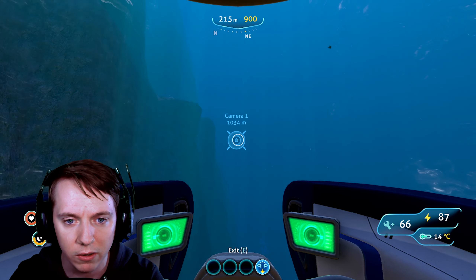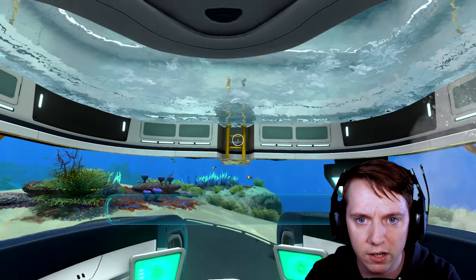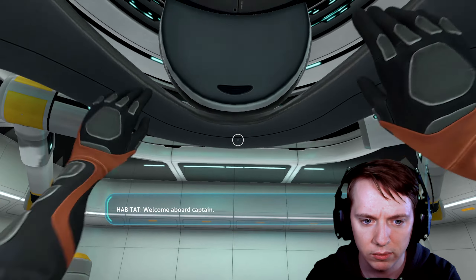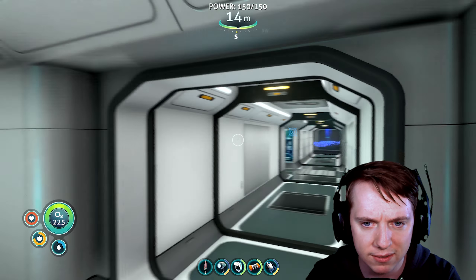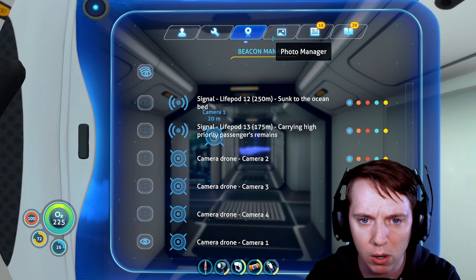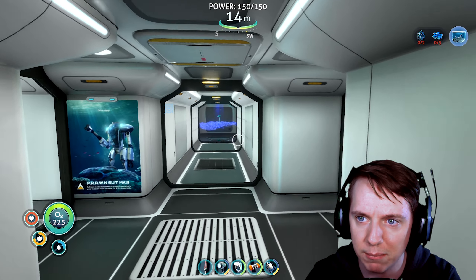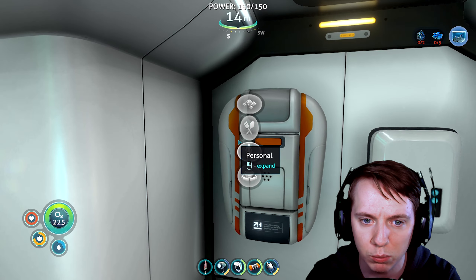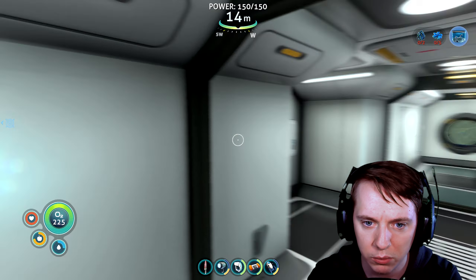We don't actually have to attach a prawn suit right away to a Cyclops — we can just use it standalone. Alright, let's go ahead and park this into our moon pool. Welcome aboard, Captain. Thank you. Now I think we're going to need four... actually five pieces of glass, which means we're going to need ten pieces of quartz — which is pretty doable.